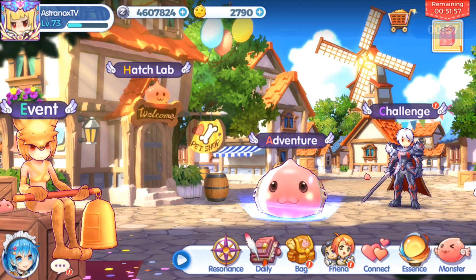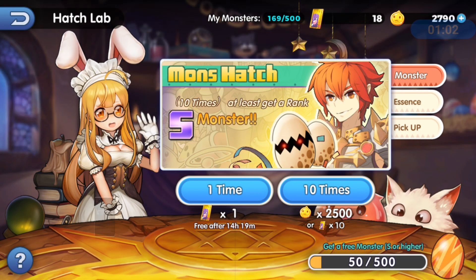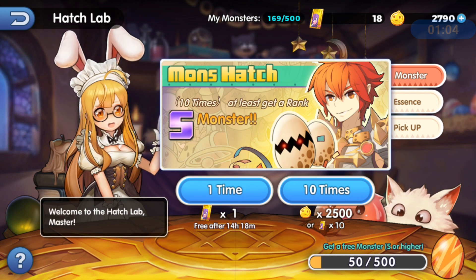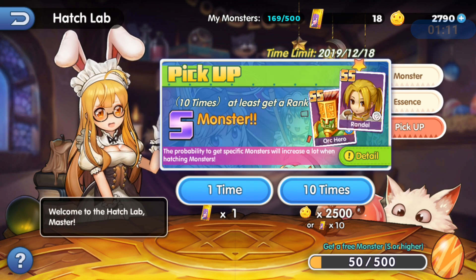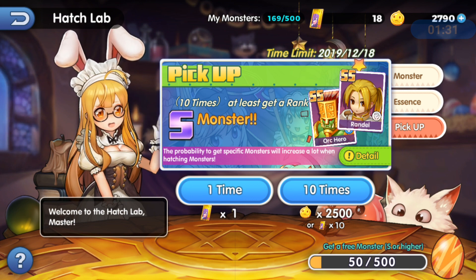There's a gacha system here in the hatch lab. In this gacha you can obtain any hero in the game — there's no limited banner. Every two weeks or so they have a pickup gacha. Right now you can get Randall and Orc Hero; Orc Hero seems to be a top-tier tank and I definitely want to try to get him.